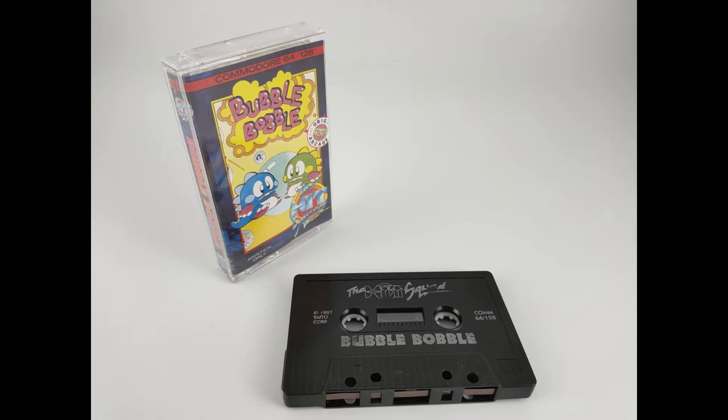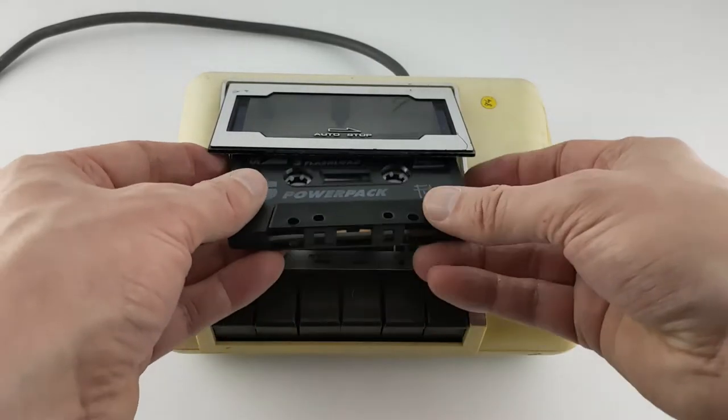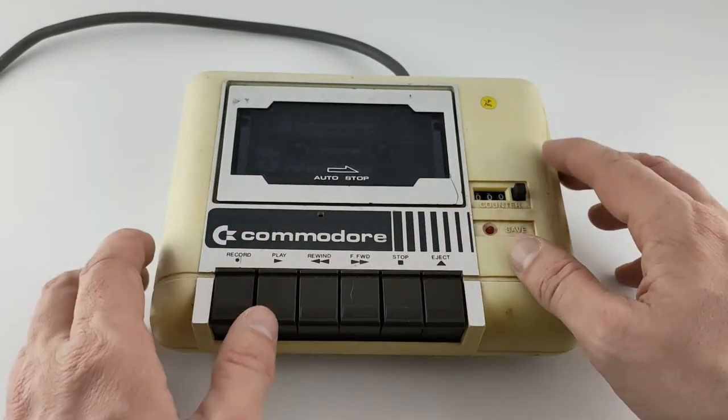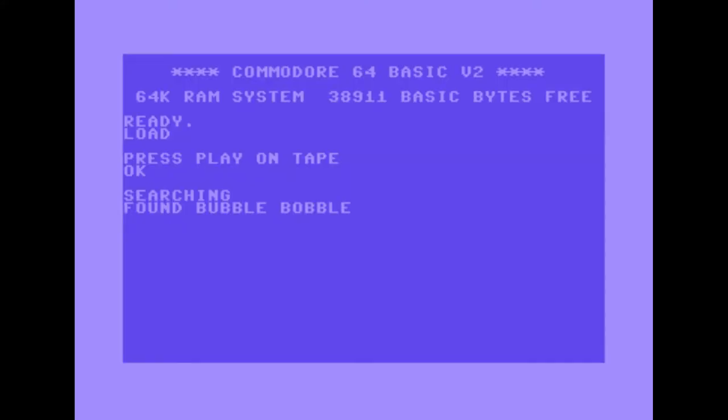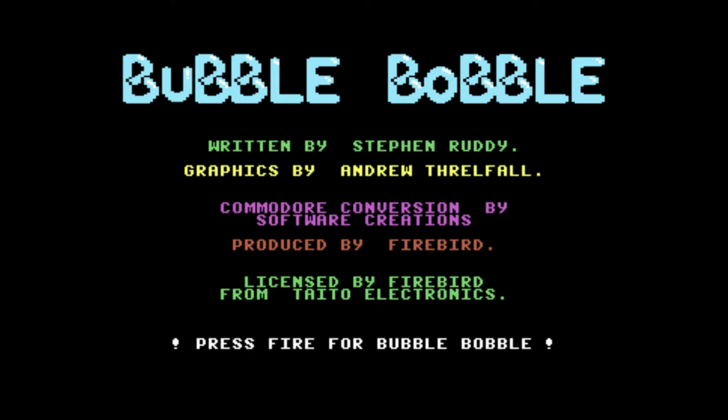Few gamers familiar with the 8-bit era will be unaware of Bubble Bobble and the cute dinosaur-slash-dragons Bub and Bob. It spawned a series of sequels, and the characters are probably most famous now for the Puzzle Bobble or Bust-a-Move series. The evil Baron Von Blubber has transformed our heroes into bubble-blowing reptiles and captured our girlfriends in true 80s gaming style, so we're off to the Cave of Wonders to defeat BVB and get them back.